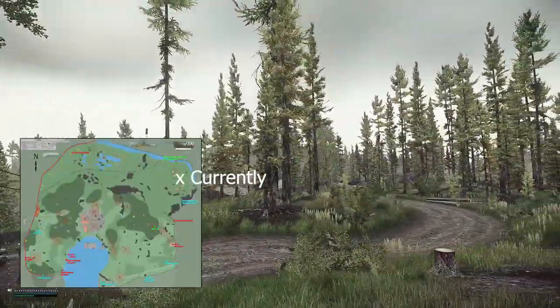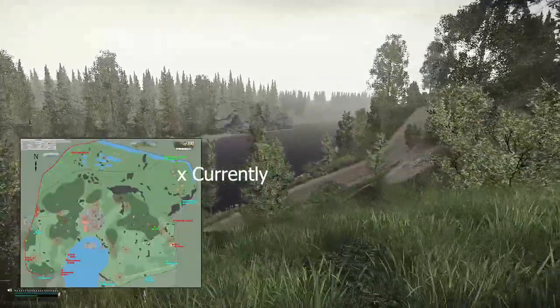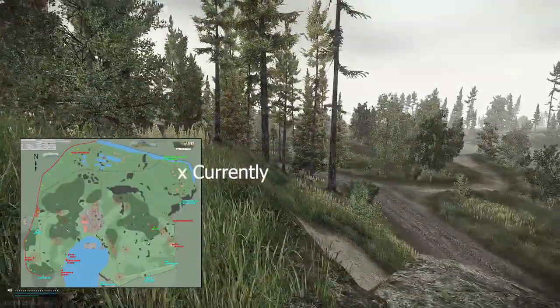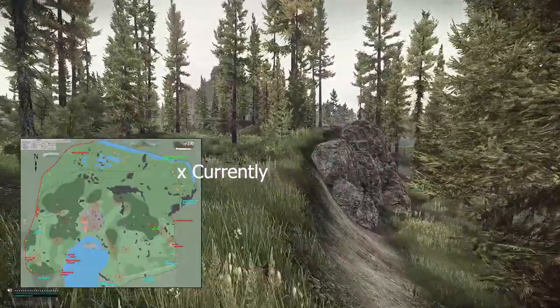As you can see we have the sniper mountain over here — we came from there and we are still close to the border of the map. We have this big river which is also the border of the map. The next extract is the bridge car extract, which is the new SUV extract and you have to pay 3,000 rubles.